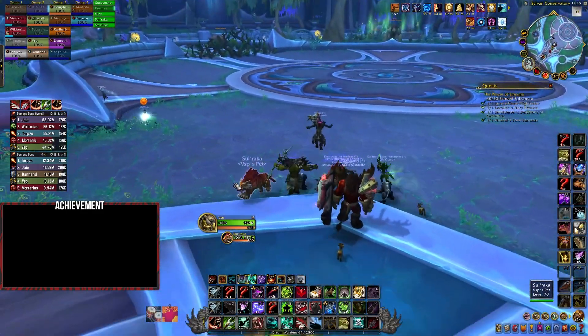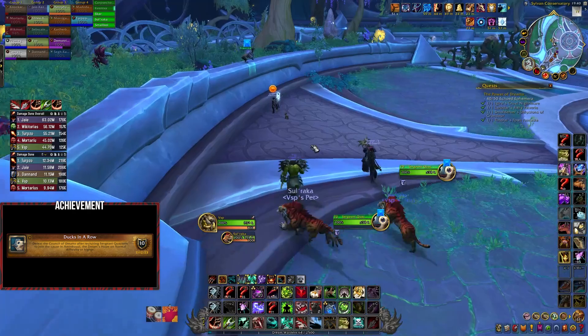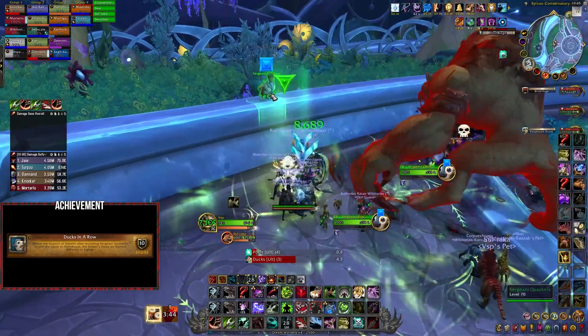Next we move on to the Council of Dreams to complete the Ducks in a Row achievement. Here we must defeat the Council of Dreams after recruiting Sergeant Quackers to join the cause. As you enter the boss room, you'll see Sergeant Quackers off to the left perched on the wall. During the fight, Pip will polymorph bomb some of your raid, turning them into ducks.